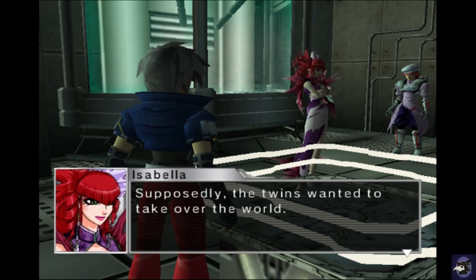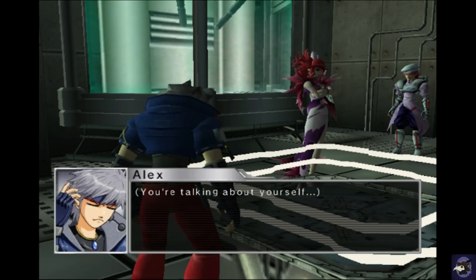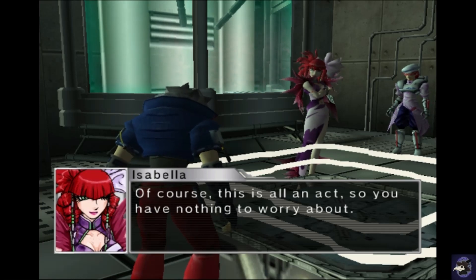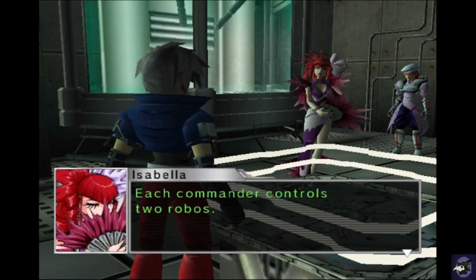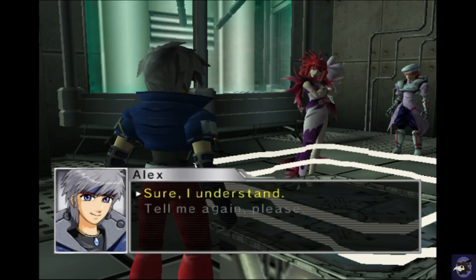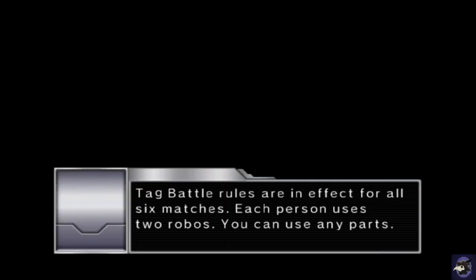Supposedly the twins wanted to take over the world. Isn't that scary? They were so bad. Talking about yourself? Anyway, you're about to enter a series of battles with the members of my team. Of course this one's next so you don't have anything to worry about. It's a tag battle — you control two Robos, press Y to swap out. Whoever's in the site of the Holoseum and loses all their HP loses. Very well, shall we begin? Tag battle, six matches.